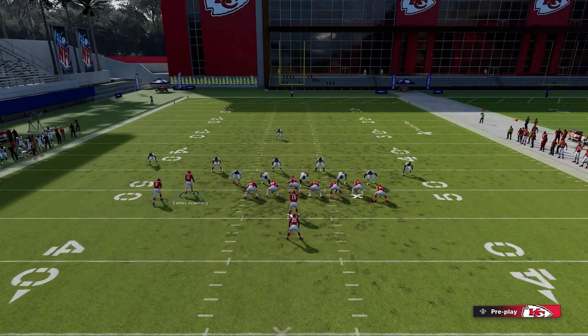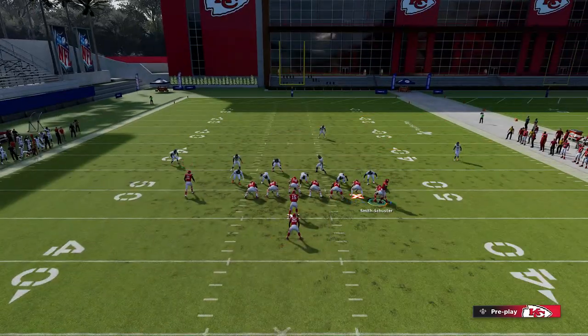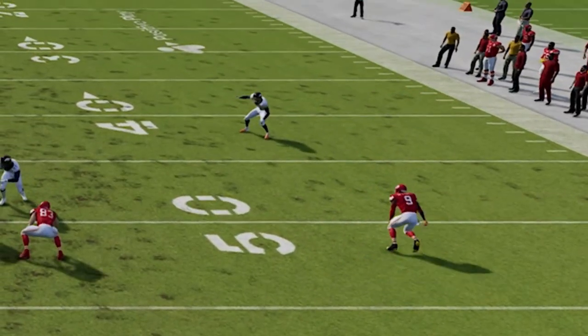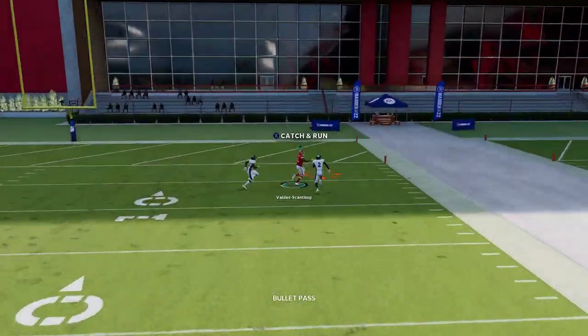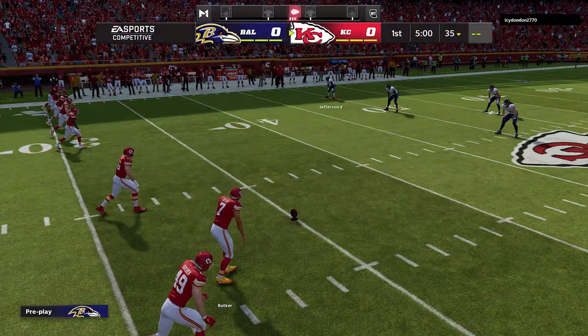I still needed a Cover Three solution. It wasn't until I almost gave up that I realized: if I motion across the X route, this might be a one-play touchdown against Cover Three — and sure enough it was. The X route does a terrific job holding down the outside cornerback and letting the B route get open right over the top. We have our Cover Three one-play touchdown.